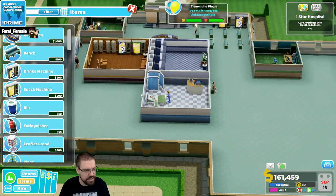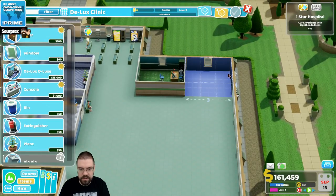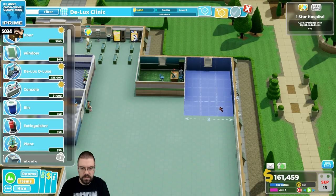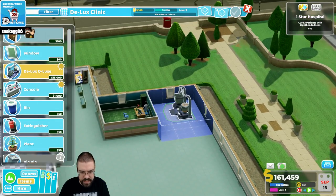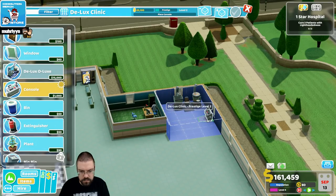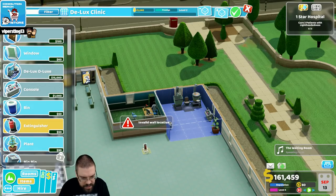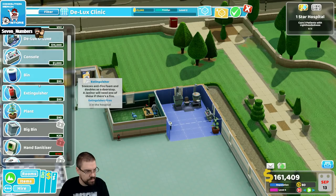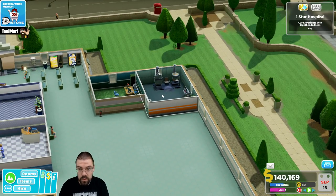A deluxe clinic is required. It's a 3x3, so we can maybe put it over here. Actually, I think I'm going to make it a 3x4. Just like that. I really like how they made this little bottom thing, because it makes it super easy to tell exactly which way things are supposed to be facing, which I am digging. What do we need to staff this with? Doctor required? Oh wow.